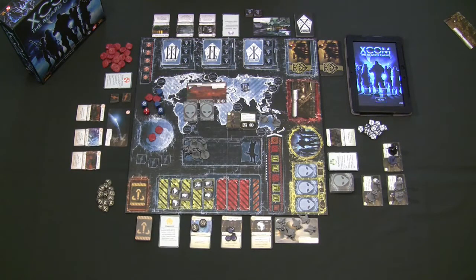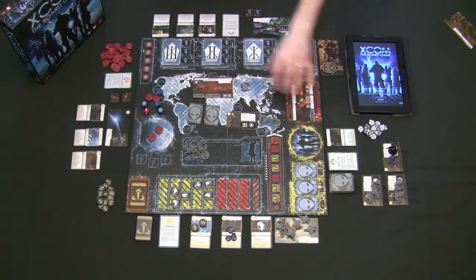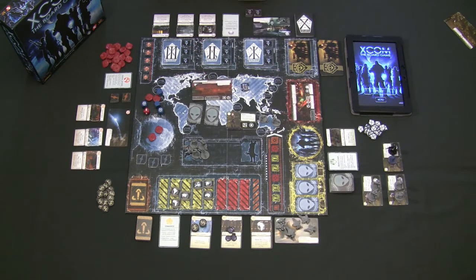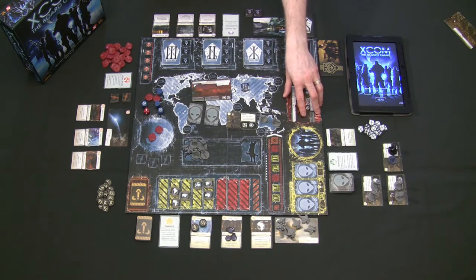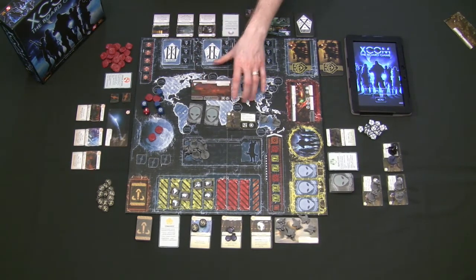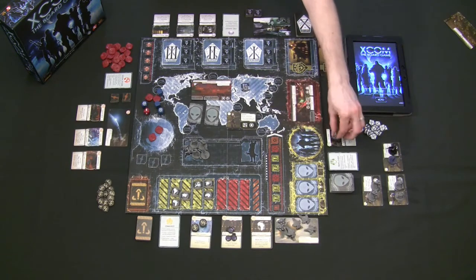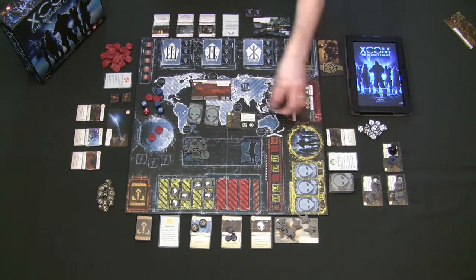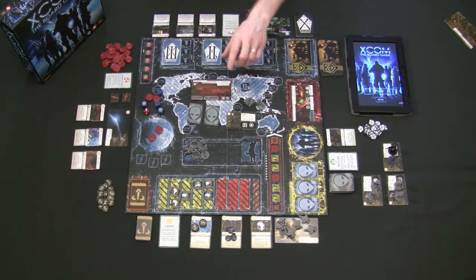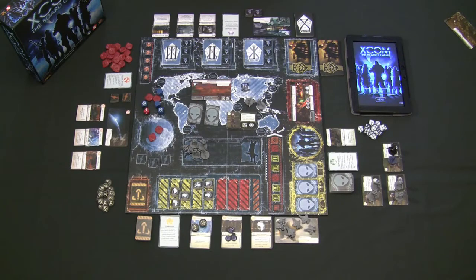Every time phase, the app gives the squad leader 15 to 30 seconds to assign soldiers to any mission, the final mission, or both. You can only assign a max of four soldiers to each mission and to the final mission — so with both active, up to eight soldiers total. Every unit on the board costs one credit during the resolution phase. If you can't afford it and go over budget, very terrible things happen for the XCOM forces.